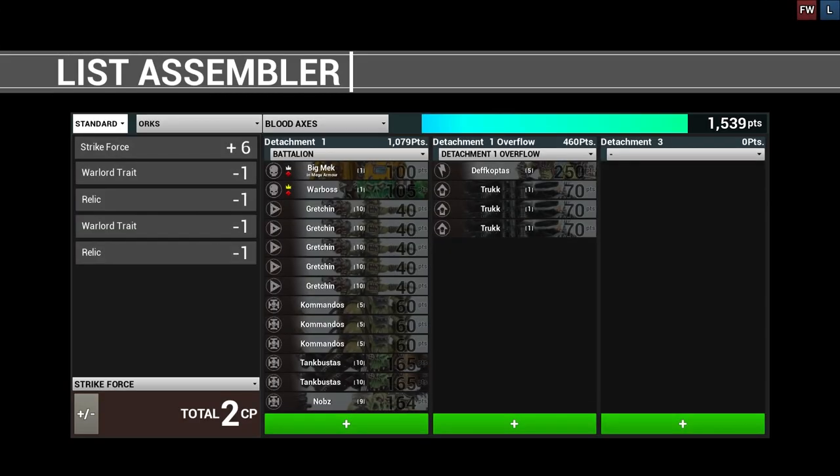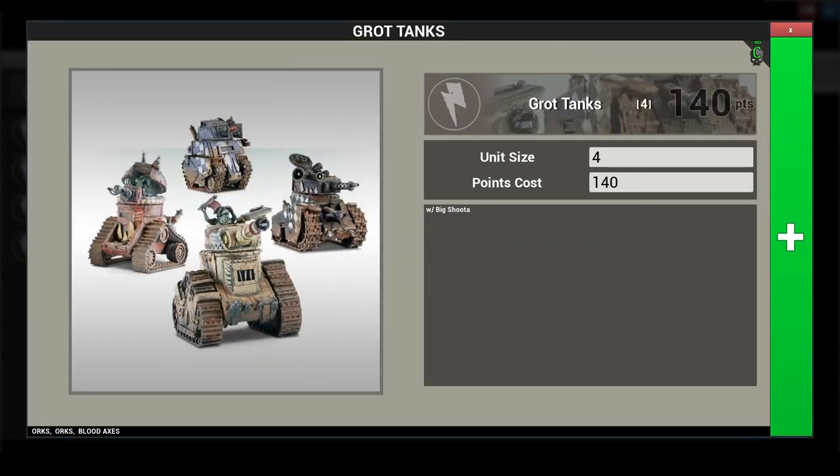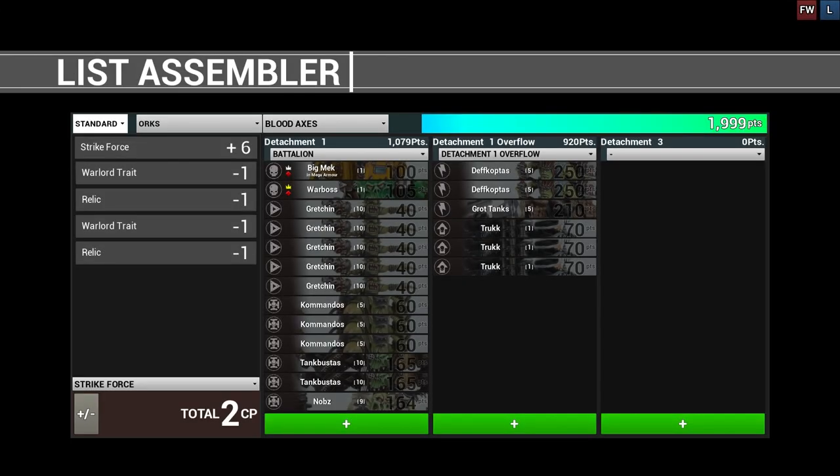The last unit of this list brings in some heavy armor — it just wouldn't be a proper regimental force without a squadron of tanks. Serving as our premier armor-on-tracks unit is a unit of Grott tanks, 5 strong, all taken with shooters to bring the dakka. That's the list, clocking in at 19.99 points.